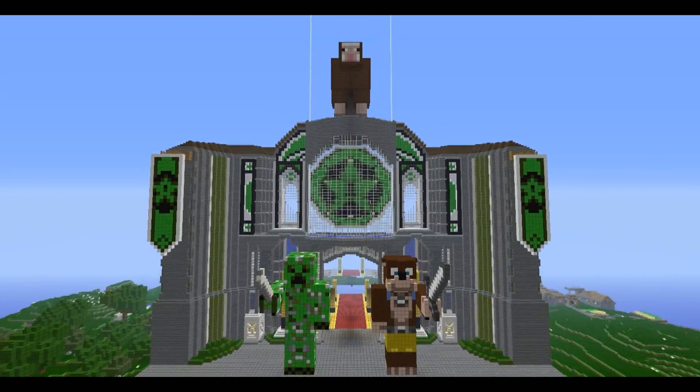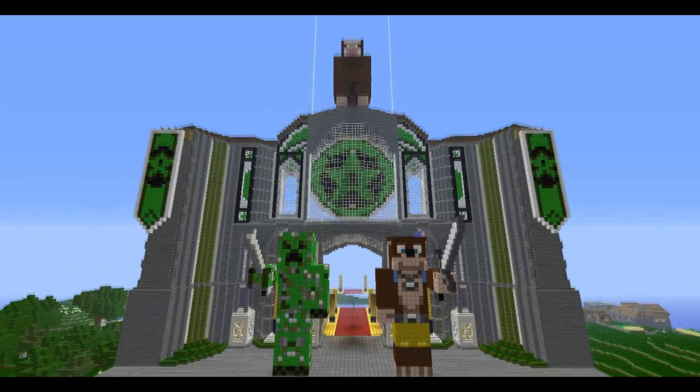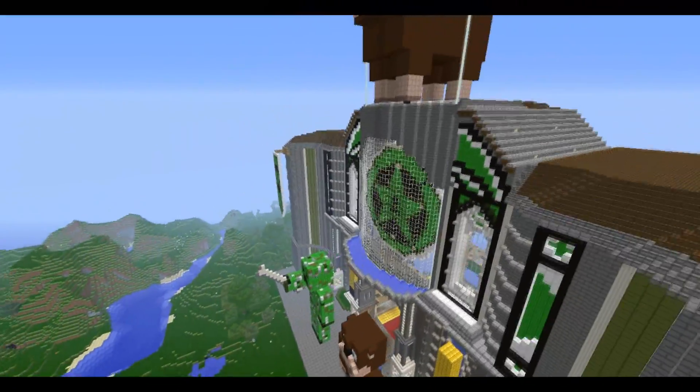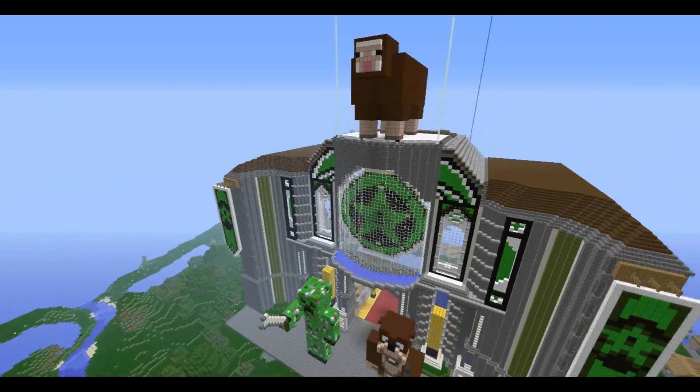Of course, we have Team Nice Dynamite, in effect, guarding the entrance — Gavin's Creeper skin and Michael's Banjo skin. Gavin also has his bone and Michael with his iron sword. Up above, we have the Royal Brown Sheep, who is put in charge of when the King is out.